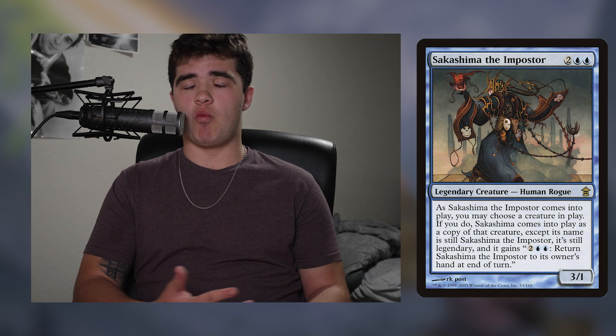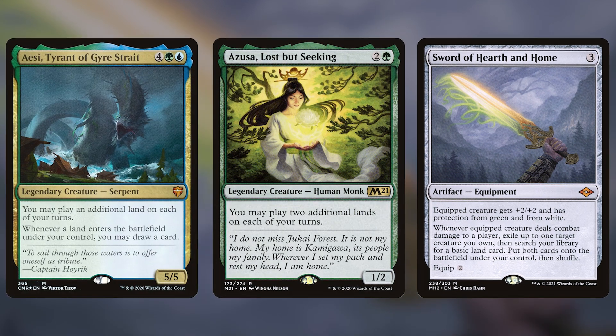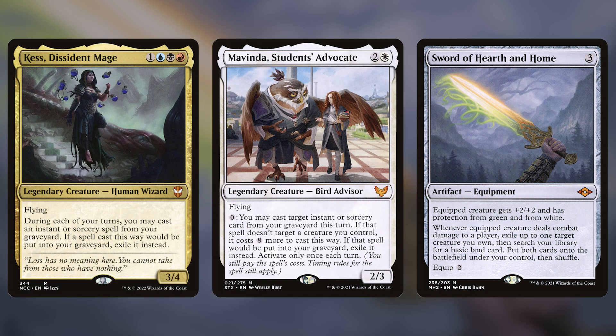Sword of Hearth and Home obviously slots into blink decks and landfall decks, but even past those two archetypes this sword slots into so many decks it's insane. If your commander has a decent ETB ability you're going to want this sword. One of my friends has a clone deck and it's pretty solid there to reset what a clone is if something better came on the board. If your commander has a powerful passive that runs out — like Azusa — you can flicker it to get a reset on that passive. You can also use the same principle to get multiple uses out of 'once each turn' passives, like Kes, Mavinda, and Belladros, Witherbloom.